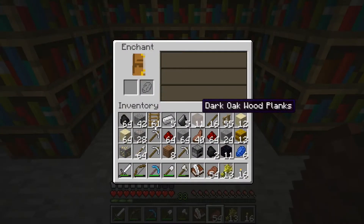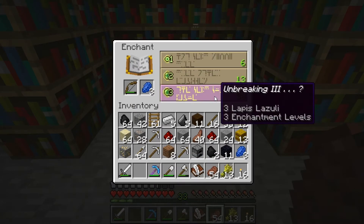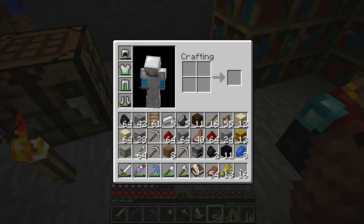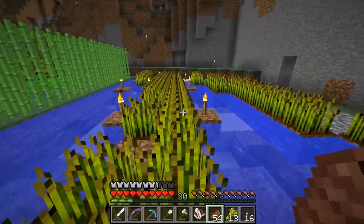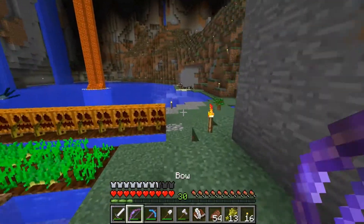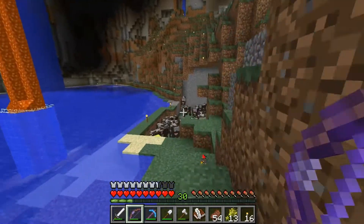I had some good luck there with that pick. That's pretty awesome, not gonna lie. Let's enchant this bow up real quick, see what we can get. Unbreaking 3 on the bow - that's all it gave me was Unbreaking 3. Well, that one's pretty lame. We got a pretty cool pick and a bow that's never going to die. I guess we can take that.